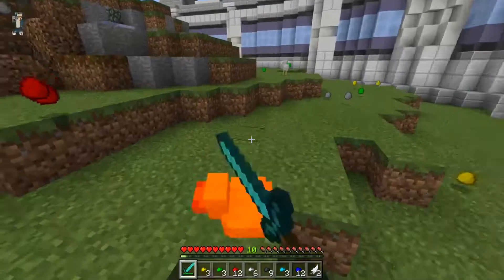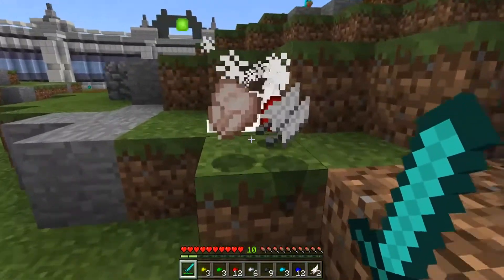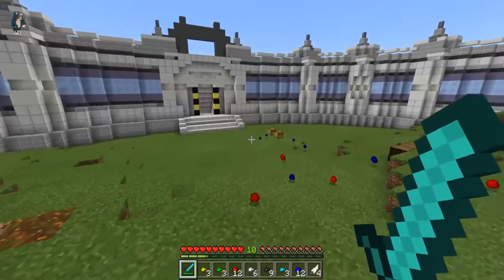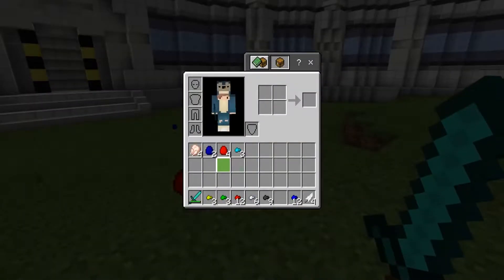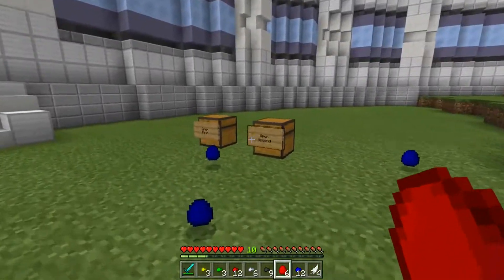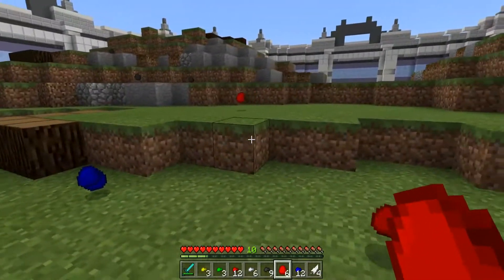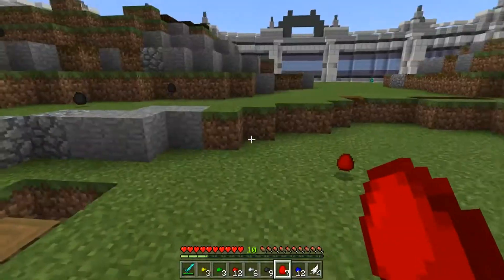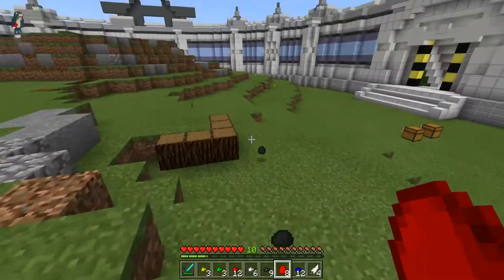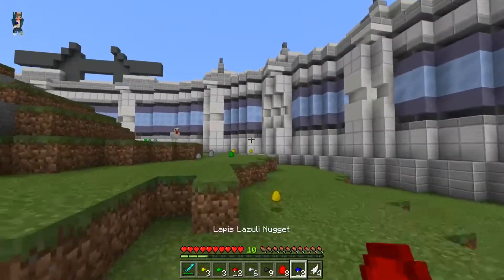I'm gonna have to kill these guys because they're spawning so many. It looks like they just spawn the normal chicken stuff when you kill them — just food and whatnot. They actually have to lay an egg to be able to spawn more. It doesn't look like you can throw these eggs. The only thing you can do with these eggs is turn them into nuggets. You can also breed them with seeds to spawn more, but you can't throw these eggs like regular ones.